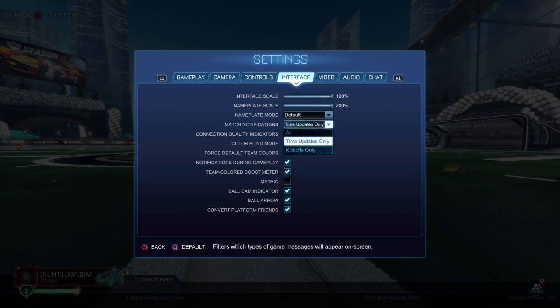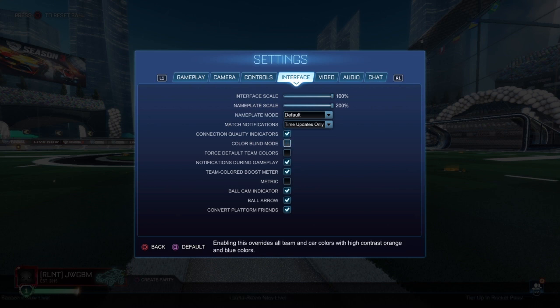Time updates only is a massive one. If it's set to all, when you take a shot it pops up 'shot on goal' in your face and you can't read the bounce — it's awful. Time updates only means it just tells you when there's 30 seconds remaining, which is what you actually need.